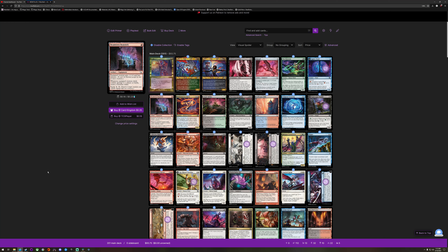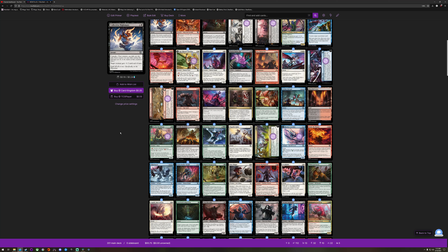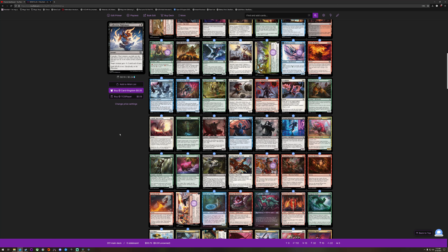One of the guys at the shop was doing his commons and uncommons — those are all in here. And I'd bought a copy of Gravecrawler and Rooftop Storm, so those are in here. There are a lot of things in this box right now that aren't really representative of the pull value.